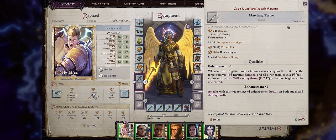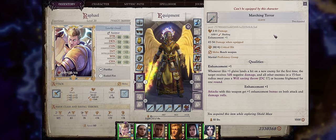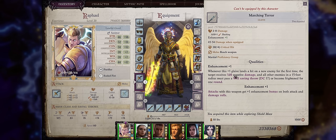For the second very useful prologue item we have the Marching Terror Glaive. You'll always have this because it's simply acquired by defeating the first story boss of the game. This glaive is quite stacked for when you get it — it's plus 1, and whenever it lands a hit on a new enemy for the first time, they'll take 1d6 points of negative energy damage. Plus all other enemies in a 15-foot area must pass a will saving throw of DC 17 — quite respectable for the early game — or become frightened for one round, meaning they'll run away from you.